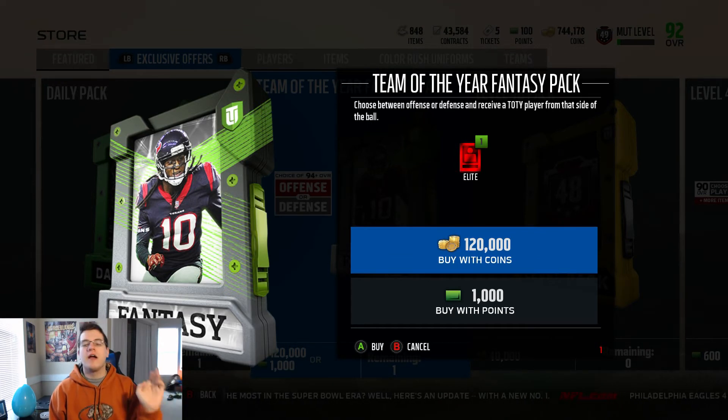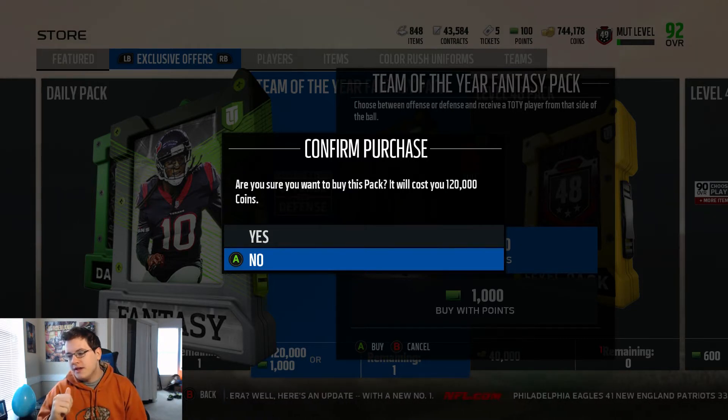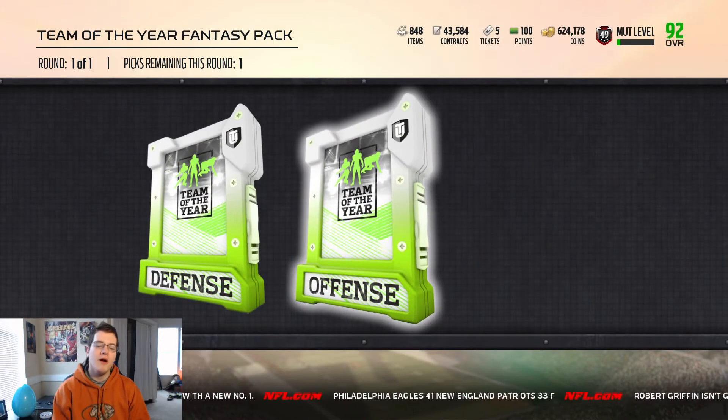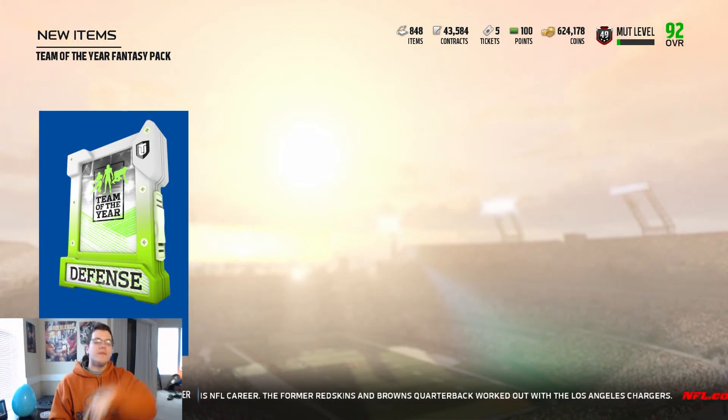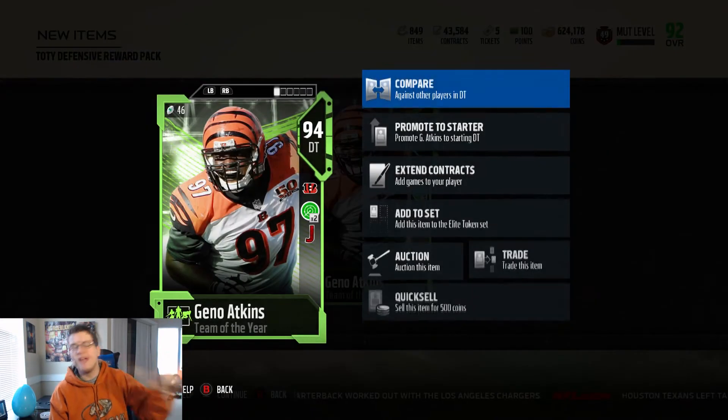Before we go, we have a Team of the Year fantasy pack — we finally hit level 49, only one more level away from the best-of-the-best pack. It's a lot harder to level up without double XP. We're opening with coins, not money. Defense or offense? Google gave me seven reasons defense wins games, and hey, if my dad taught me one thing it's defense wins championships. We're going Team of the Year defense — and we got a 94 overall D-tackle upgrade, which is actually pretty good.